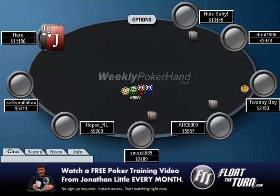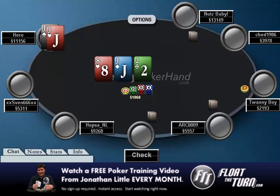Here you raise it up with jacks, which is obviously standard, and you get a bunch of calls. They check to you, you bet about three-fifths pot, which I think is perfectly fine, especially multi-way. Whenever you have something like a set in a multi-way pot, pretty much no matter what the board is, you should generally throw out a bet, because someone's not going to believe you — and obviously that's a very good thing.